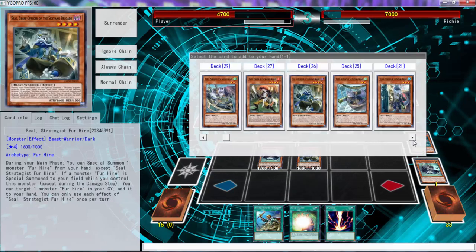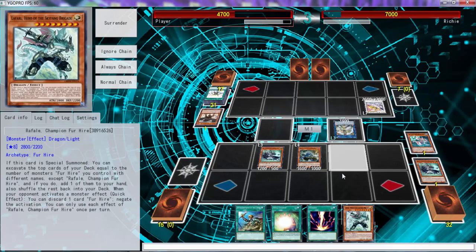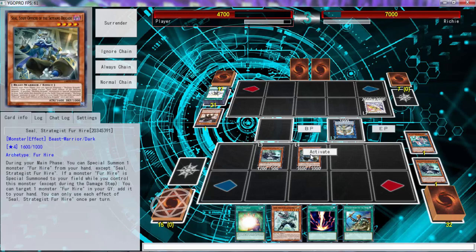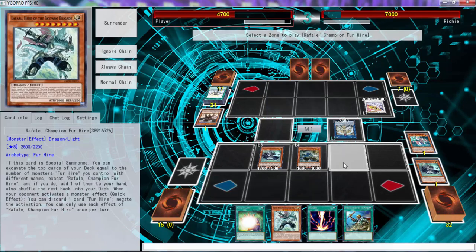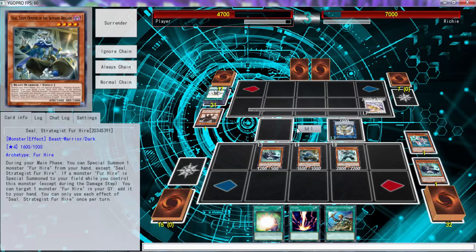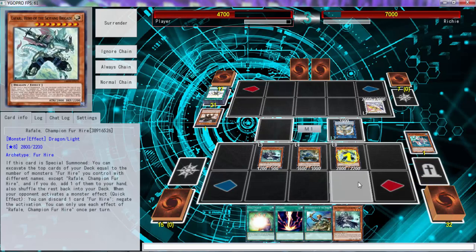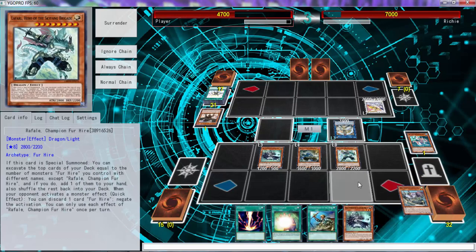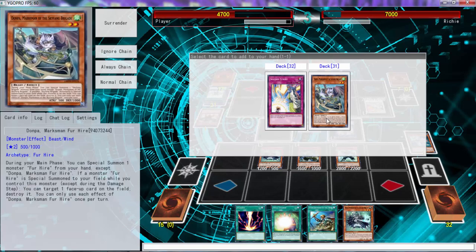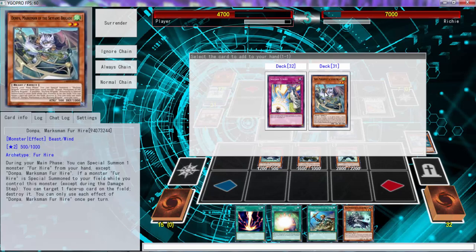Now what we do is get this young man, and once we special summon him we should be able to do multiple good things. We'll go one and two — I'll add this back. Why do I only control two? I guess I'll get Strike in this situation.